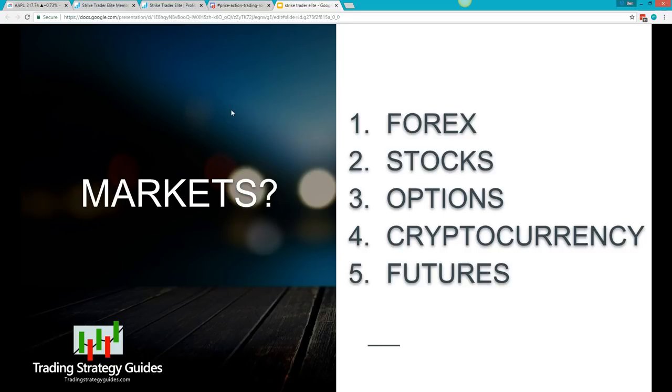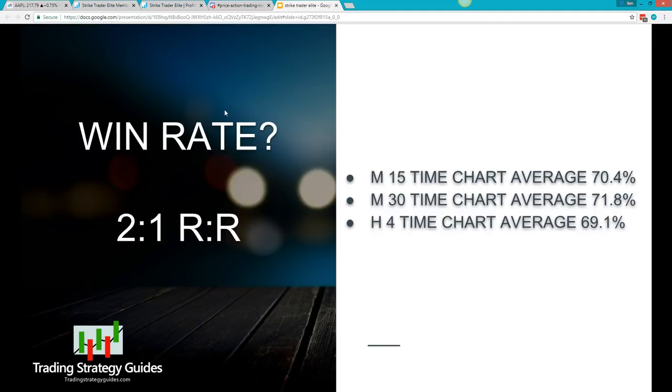What markets can you trade with it? You can trade forex, stocks, options, cryptocurrency, and futures. As for the win rate — this gives you a general overview of what we've been testing. At a 2-to-1 reward-to-risk ratio, the 15-minute chart pulled in roughly a 70.4% win rate, the 30-minute chart was also around 70%, and the same for the 4-hour chart.